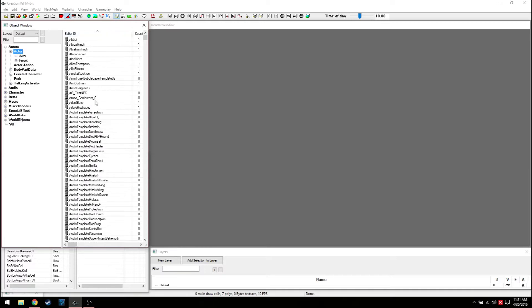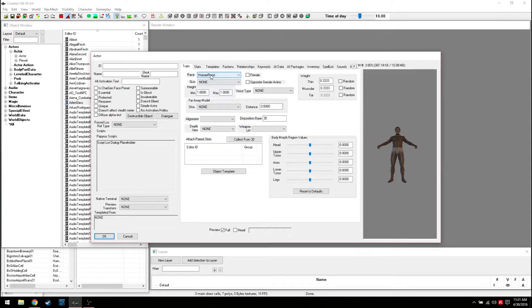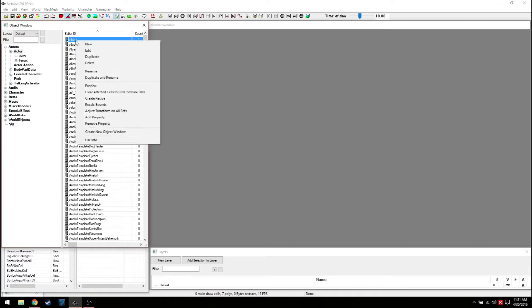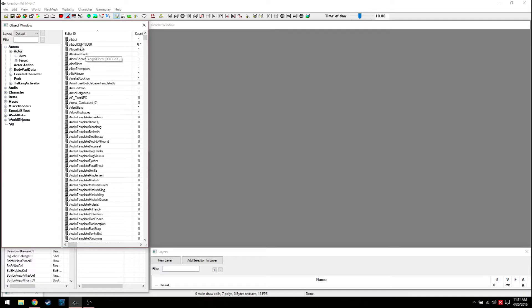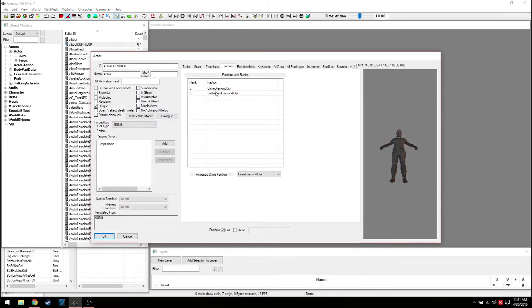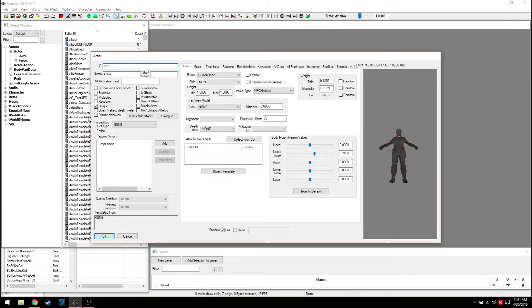First, go to Actors. Here's a list of actors. You could hit New, but I've been seeing people having weird errors where you can't edit some of this stuff. What we've always done in the past is find a character that already exists in game - like Abbott here - and duplicate them. We'll duplicate it and prefix the ID with 'MTC mod', calling this guy 'Follower' for now.